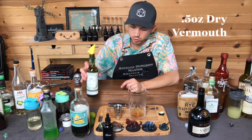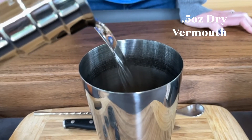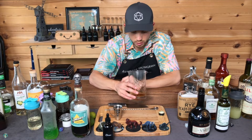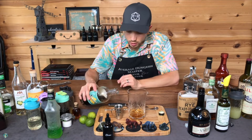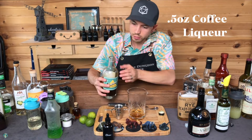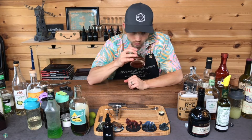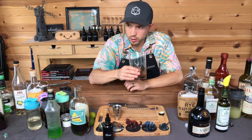Dry vermouth — I'm gonna do a half ounce. I like dry vermouth with citrus, so the Midori might help it out there. The coffee is what's kind of throwing me. We're gonna start off with a half ounce of coffee. Give that a smell. Interesting. Coffee and bitter dry things like dry vermouth can go well together.